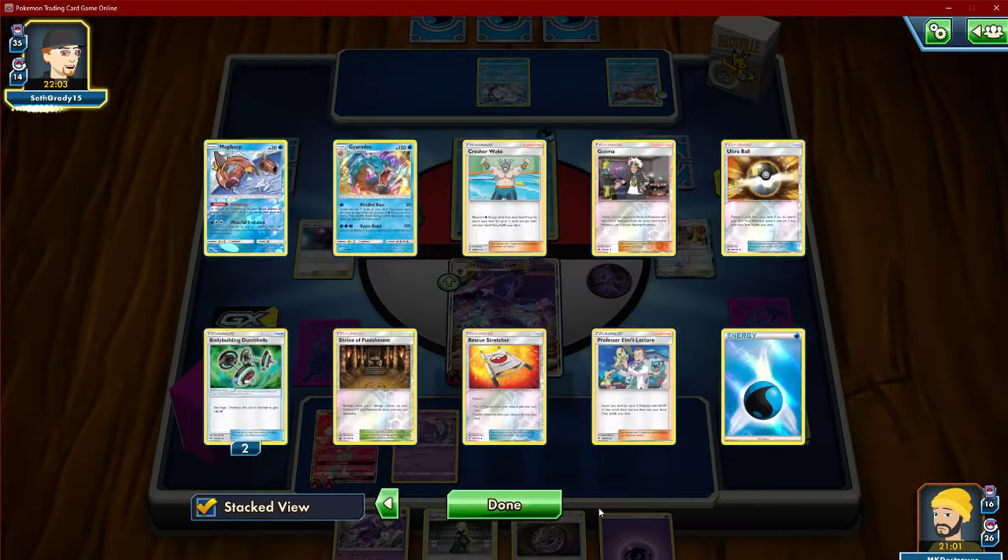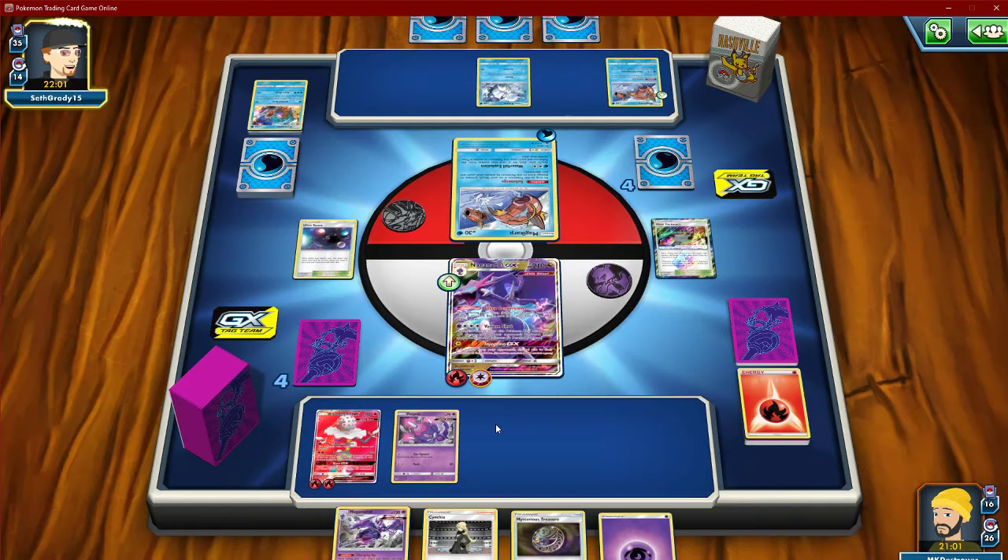He's going to just double-attack us again, and he's likely to get the knockout. If he does, we will just forfeit and try to get another quick game in.